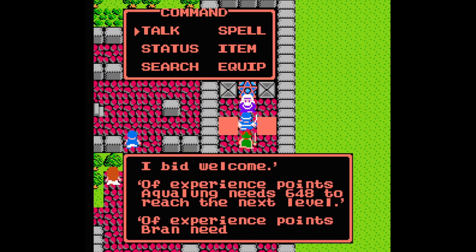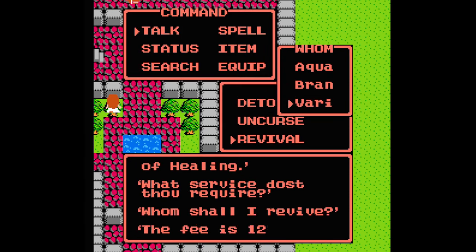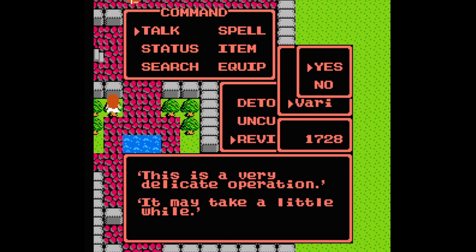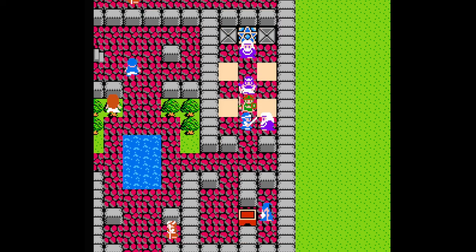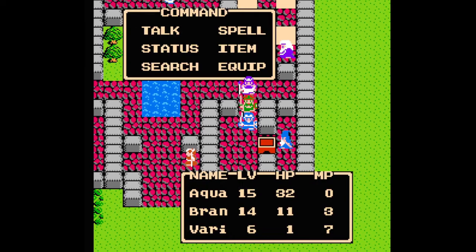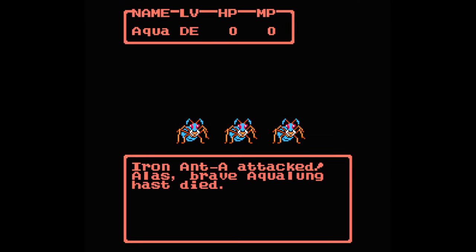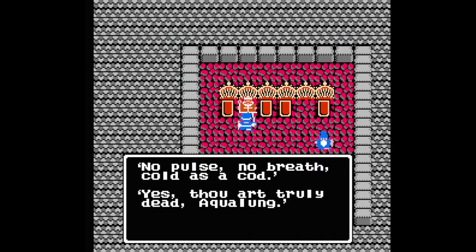The problem is it costs money, and the price increases each time you bring someone back to life. Thankfully, there's an item and a spell you can get later on to resurrect or cure poison for free, but the steep price hikes at the Houses of Healing are a pretty big deterrent for death. And so is the cost of all your members dying — you'll be spawned back to your last save point, where you'll lose half your gold.